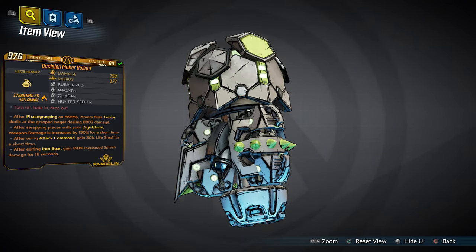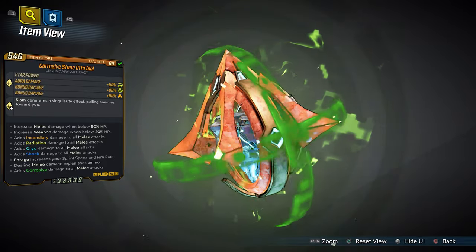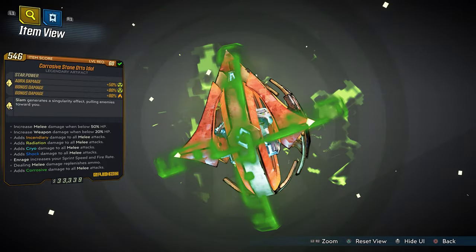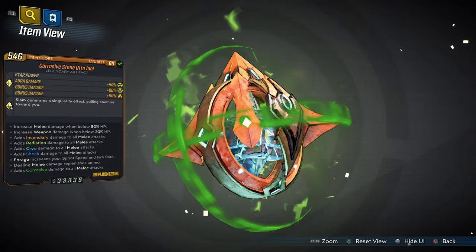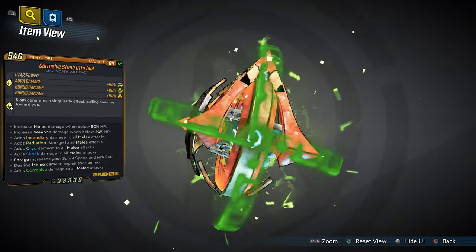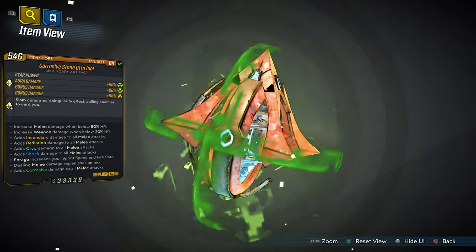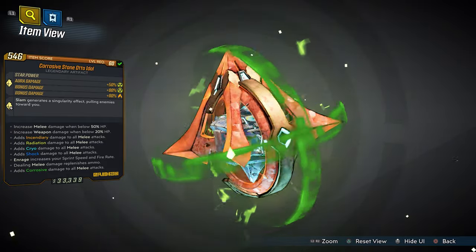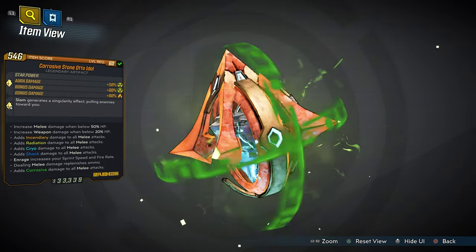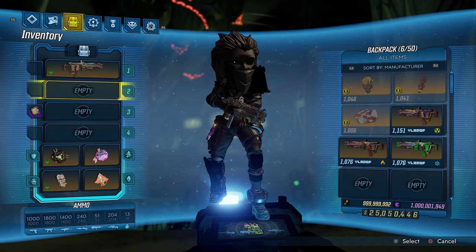Bonus anointments tie directly into your skill tree. Next up, we have the Corrosive Stone Auto Idol — Poison Ivy Stone Auto Idol. This thing actually still gives you tons of Iridium. And there's something special happening in Borderlands 3 this weekend with Iridium, especially with DLC 4. You're definitely going to want to stack it with Iridium because every single stone — cryo stone, corrosive stone, shock stone, fire stone, radiation stone — everything is built into this Poison Ivy artifact. We are currently playing on Mayhem Mode 10.